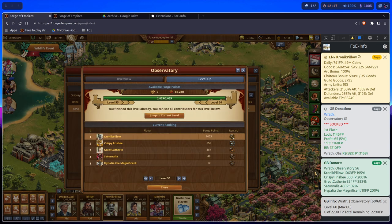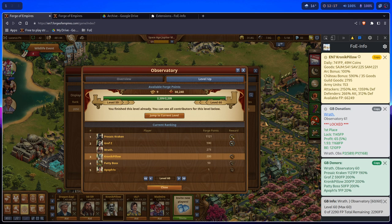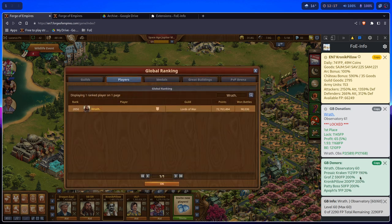So you can use this GB donors panel to practically track the percents of the donors who are donating to you during a math leveling while you're self-funding. When you see that everybody added, for example, 193%, then you self-donate and level the GB — no reason to wait anymore, because they added the correct amount that they agreed to.